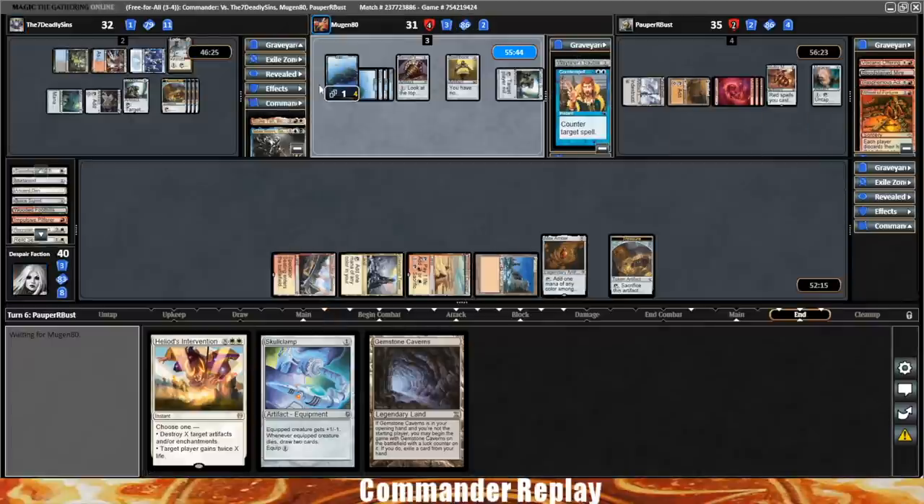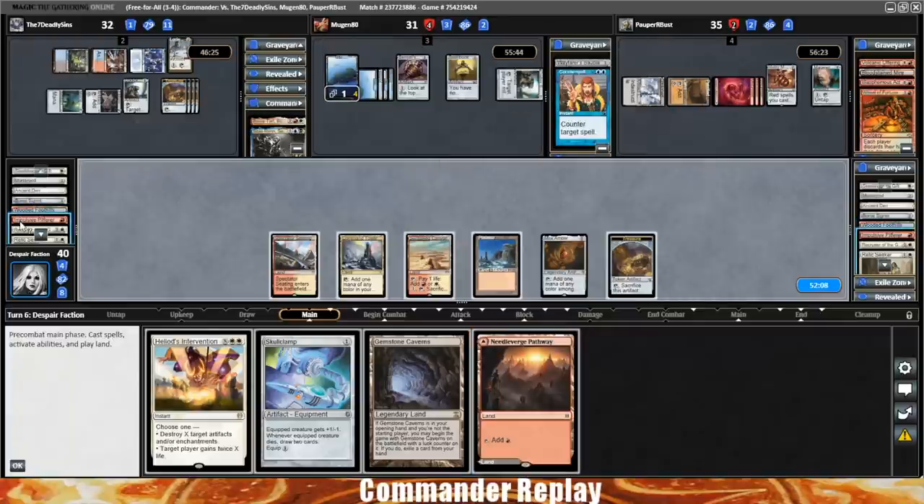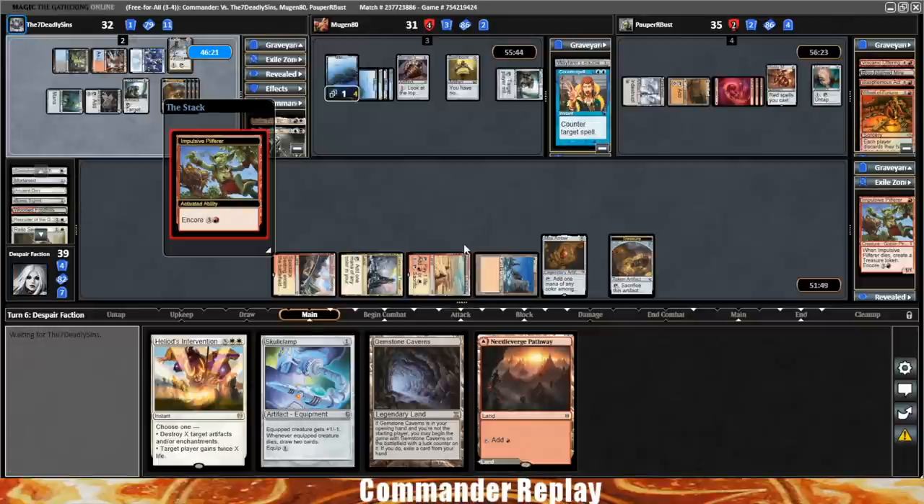Did not count on that. We'll get a treasure token off of the Pilferer and a Wheel of Fortune. Mugen's gonna counterspell the Blasphemous Act — we've got a shot. We just need opponent to not have a counterspell and I think we're golden. There's a Needle Verge pathway — hang onto that. Play the Impulsive Pilferer from the graveyard — Encore the Impulsive Pilferer. Play the Needle Verge on the white side. Oh, these are all tokens.